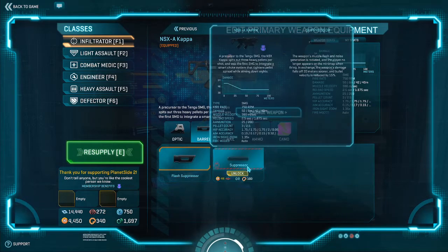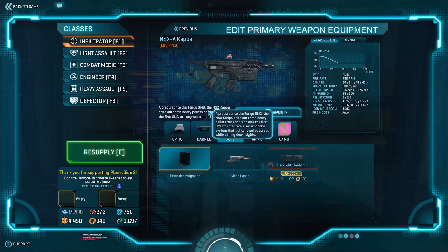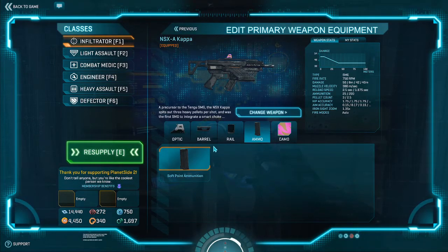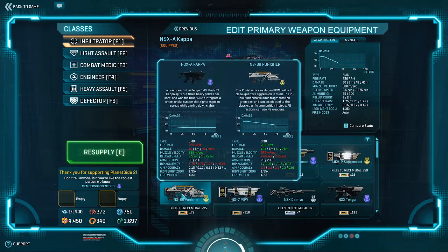For the barrel, I definitely would not suppress it - it's up to you, but I really wouldn't recommend it unless you're playing a stealthy infiltrator. Flash suppressor though - free benefit. Rail is honestly either way. Extended mag gives you four extra bullets which can be life-saving, but it hits your equip speed. If you're concerned about equip speed, go hybrid laser; otherwise extended mag is fine. Both are completely viable, and I'll explain why the laser is viable on the Kappa but not the Tengu in a moment.